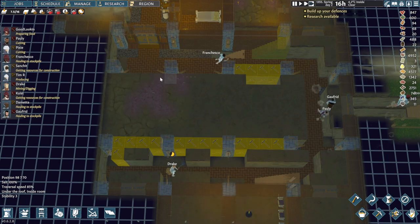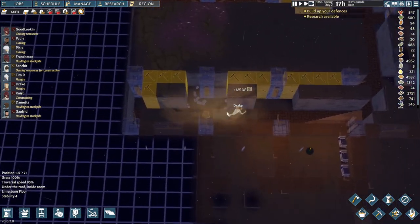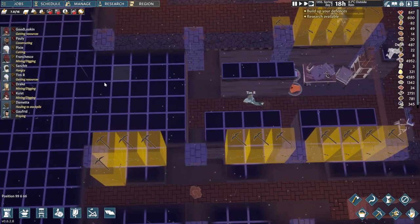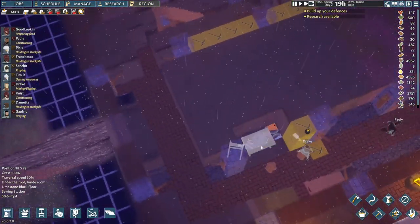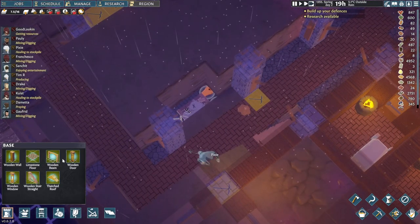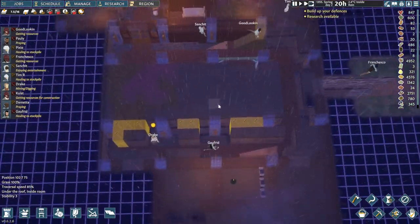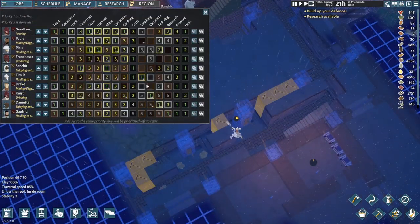I think what we can do is once we disconnect it from the sides, it should just naturally drop everything in the middle, because there's nothing holding it. That means we do have to eventually mine out the bottom as well. We've got a few settlers already, a few warriors. I almost forgot - we do have a few new colonists as well. We have Tim R, Drake, and Kois that have joined our colony. Welcome, guys. Let's have a quick look at your duties and tasks in our colony.